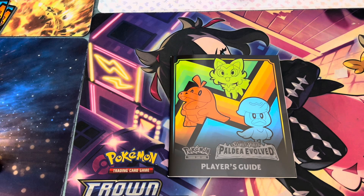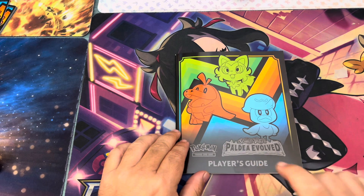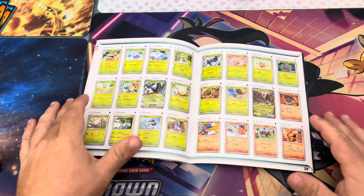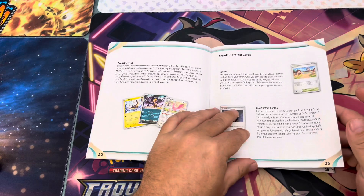Did I just waste forty dollars? Hey guys, welcome back to the channel. Good Spencer's Dad here, and today we're going to talk about Paldea Evolved — this is the set that came out back in June, I think June 9th of 2023, and it was the second set in the Scarlet and Violet era.